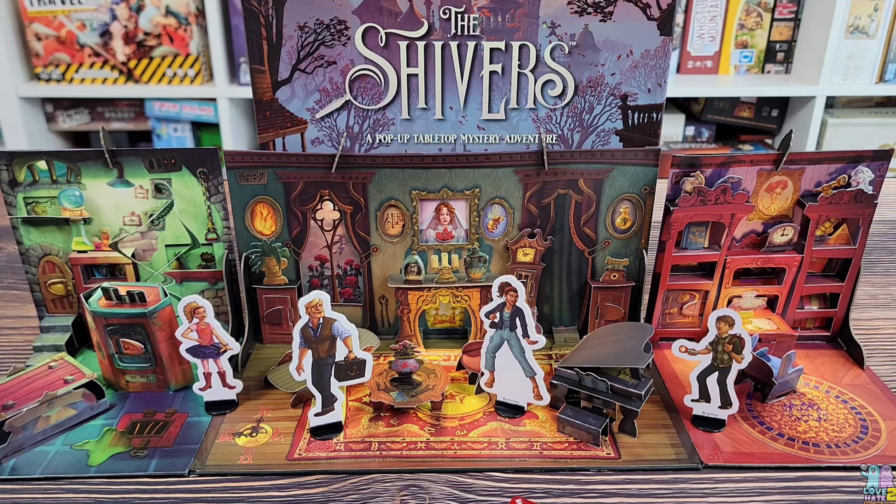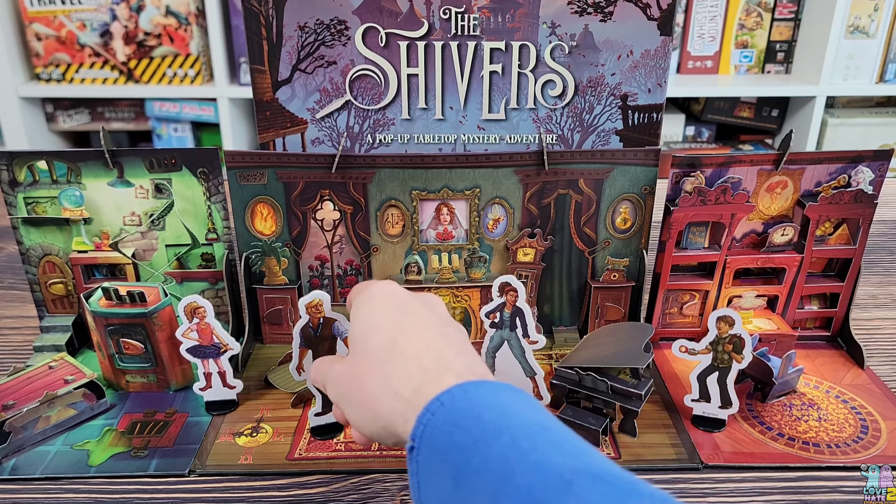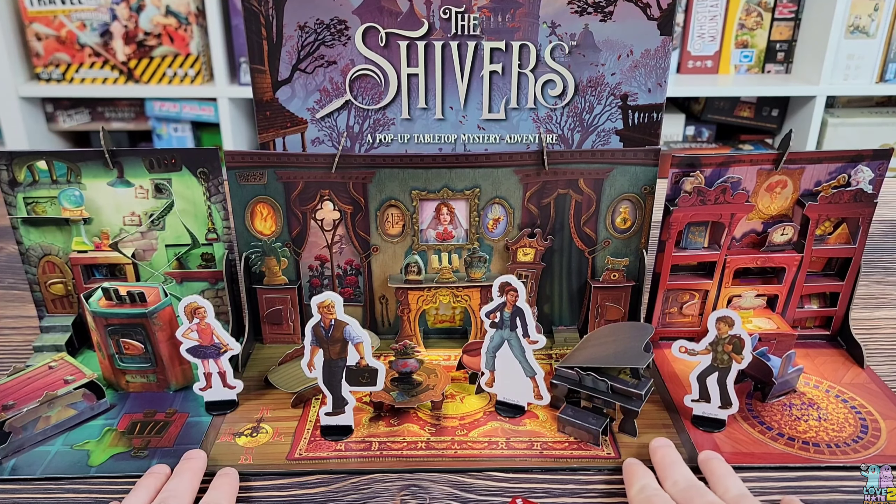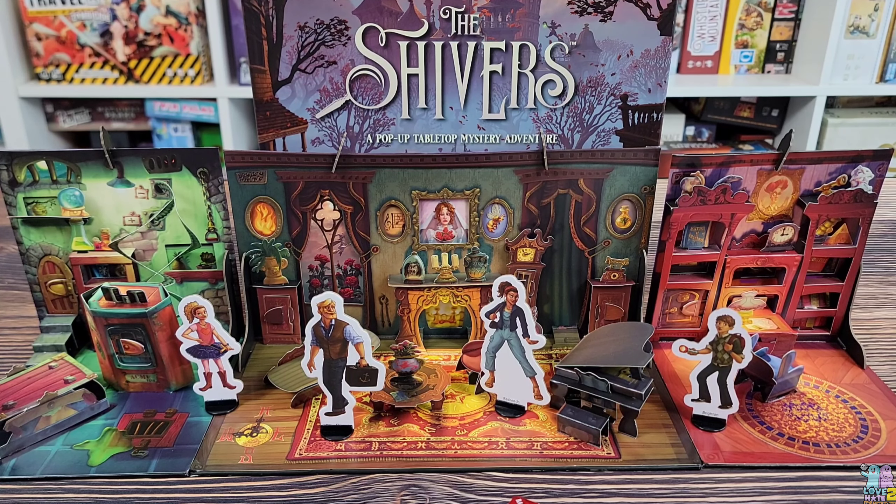We have the Shivers on the table. This is a pop-up tabletop mystery adventure game. What you are seeing here is the introductory scenario — I am not spoiling anything by showing you this. This is literally what you will see the moment you get this game to the table and set up ready to begin. This is the introductory scenario, Flight of the Bumblebee. You have the Shivers family with four characters and standee avatars, and obviously the pop-up mansion — this is the Fogmore mansion, where the scenarios are going to take place.